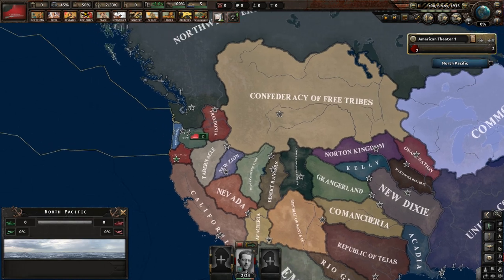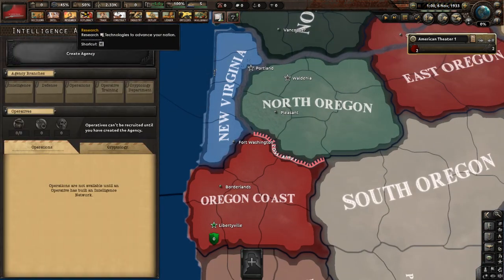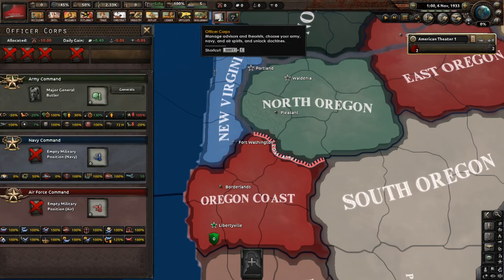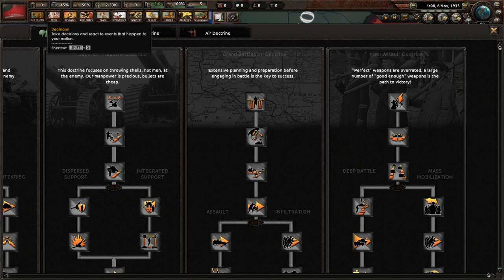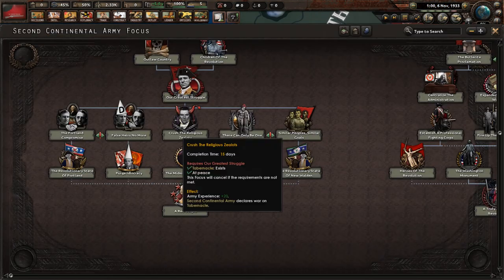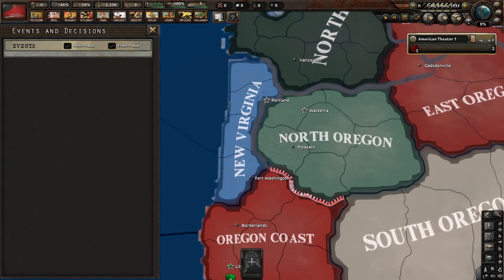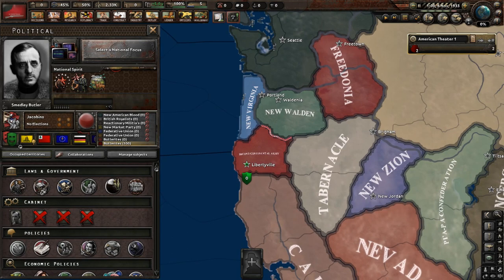The mistake I made when I first played the Second Continental Army is investing in doctrines. I was trying to go deep battle — Land Doctrine, Mass Assault. However, that is not the thing to do. I'll see you guys once we do our Greatest Struggle, just so I can get some of the events for army modernization.